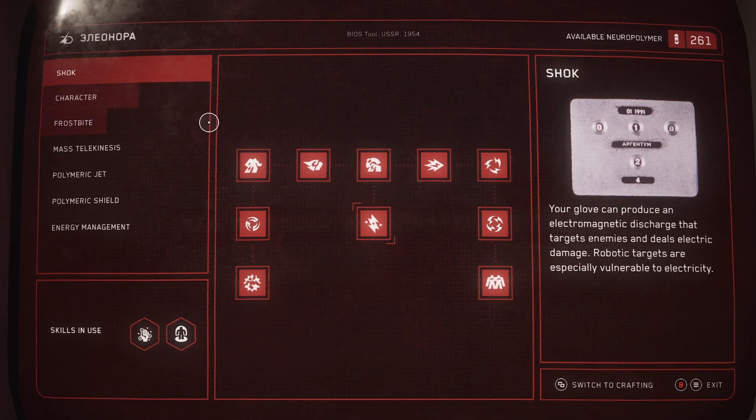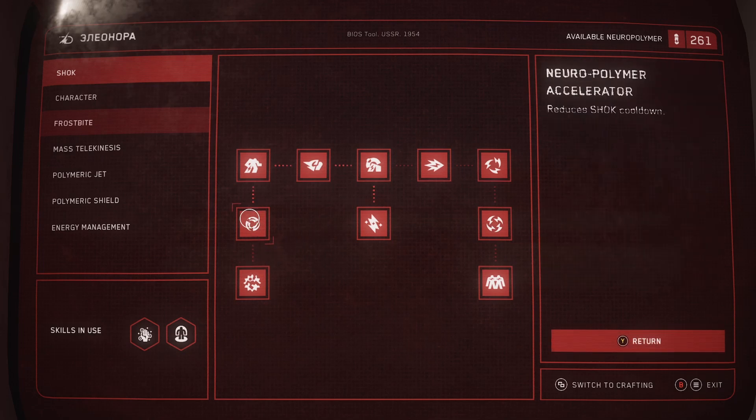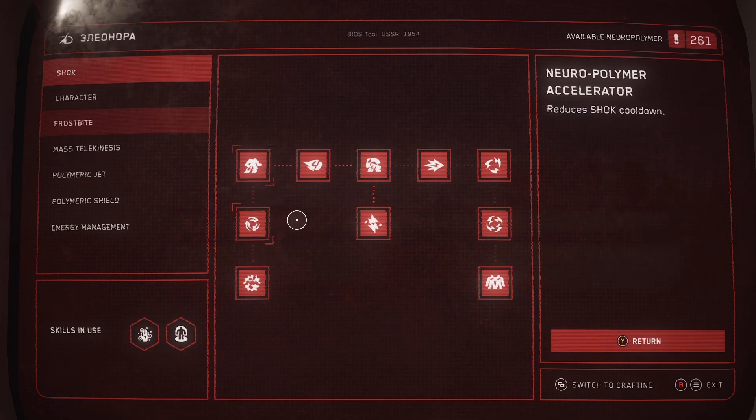There's one other thing you need: Shock. Ideally, you're going to get the upgrade that reduces the cooldown. While you're at it, you can get any other shock upgrades you want, but mainly we just want to get the cooldown as low as possible on Shock. That's how we're going to be invincible.